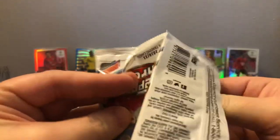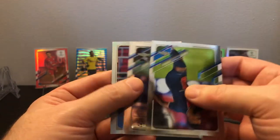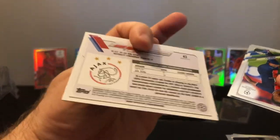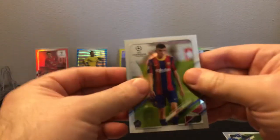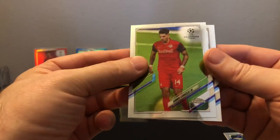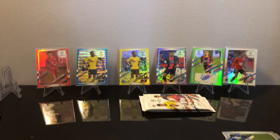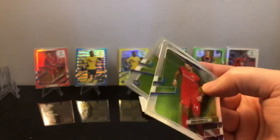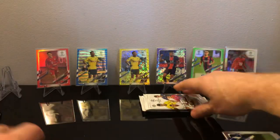Messi — we got Neymar, old teammates. Is that Onana refractor? Four more packs in this first box. We have a Pedry, a Xabi I think, and Cristiano Ronaldo — wow what a pack. And Hakimi — I think this is considered a rookie even though they didn't put a rookie symbol on it. A lot of people are considering that the rookie card.